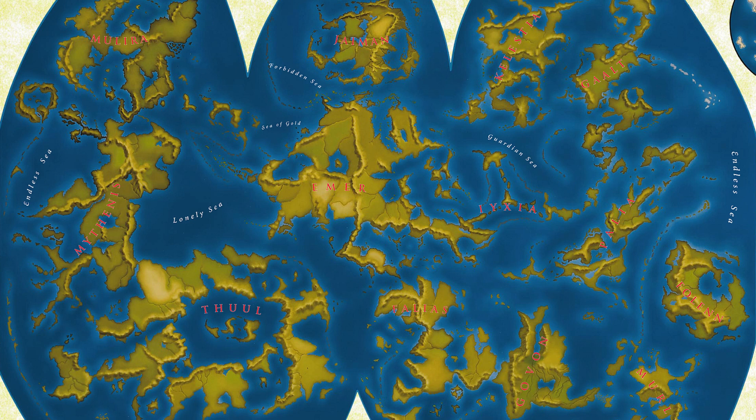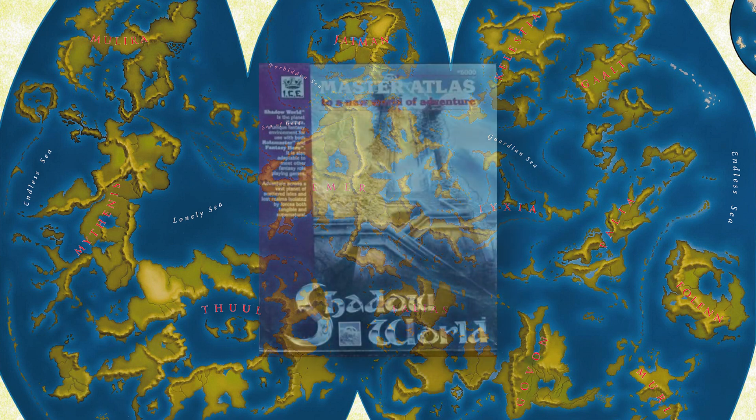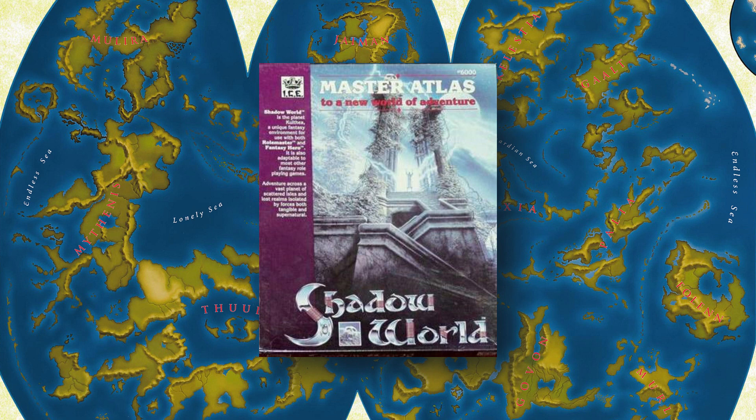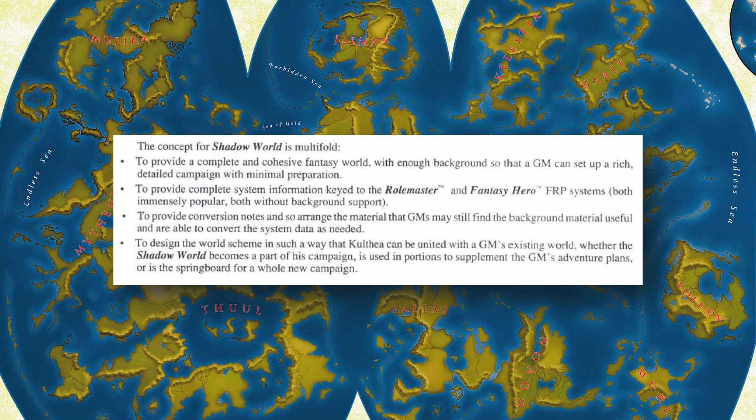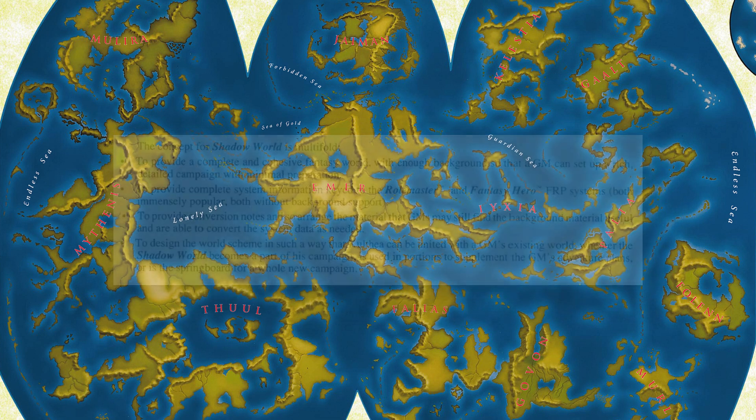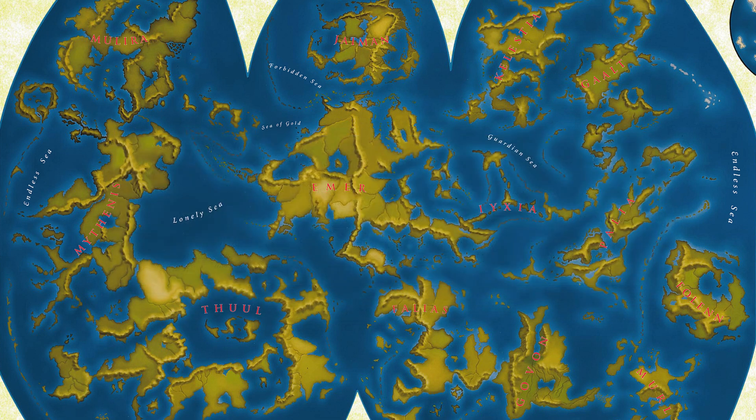The reformulation came with a flurry of products. Most important was the Shadow World Master Atlas, which provided an overview of the world, its inhabitants, and game additions for Rolemaster and Fantasy Hero. The Atlas stated four goals: to provide a background setting enabling a Game Master to set up a detailed campaign with minimal preparation; to present game material for Rolemaster and Fantasy Hero initially; to provide conversion notes for other game systems; and to present Kulthea in a way that enables Game Masters to integrate it, in part or in whole, with their own campaign setting material. Generally speaking, it succeeded on three of those four points.